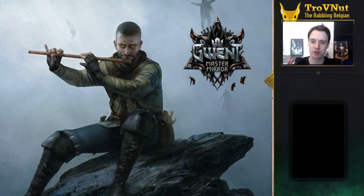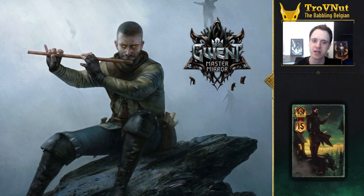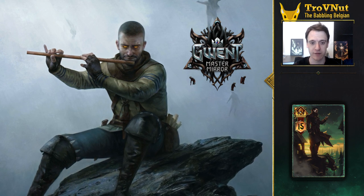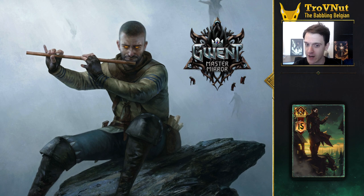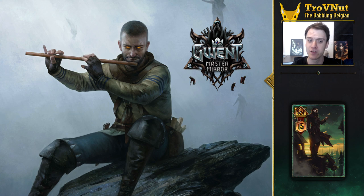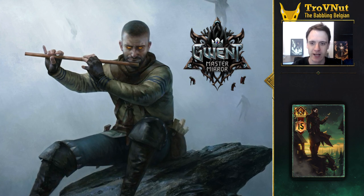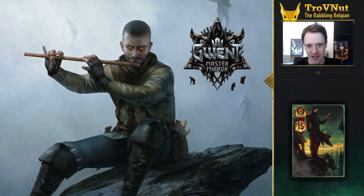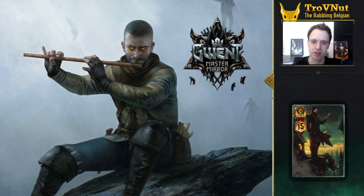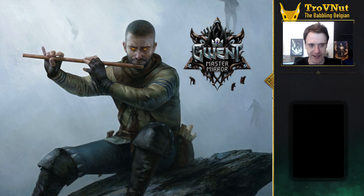Next up is Monsters, which could very well be Dettlaff. Raising him from his human form to his vampire form — similar to how we already have a vampire form card for Regis — and finally to his full higher vampire monstrosity form. There are definitely other options, but Dettlaff seems like the more interesting one, except of course if they go for Gaunter O'Dimm himself, though since he's already a neutral card and fairly static as a character, I don't see him moving to Monsters. So my guess for Monsters is Dettlaff.